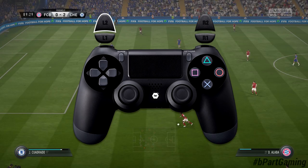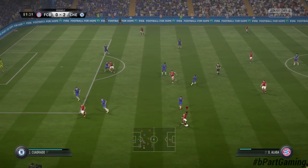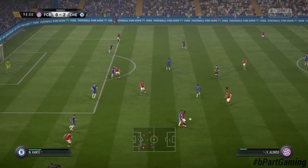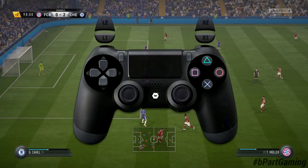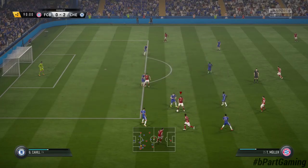The execution of the shielding function is pretty simple. As soon as you want to protect the ball, press L2 or LT. The player is going to position himself and also the ball so that the opponent player cannot get to the ball. Sometimes it takes a moment before your player can get into this position. As long as you hold L2 or LT, the player keeps shielding the ball with his body.